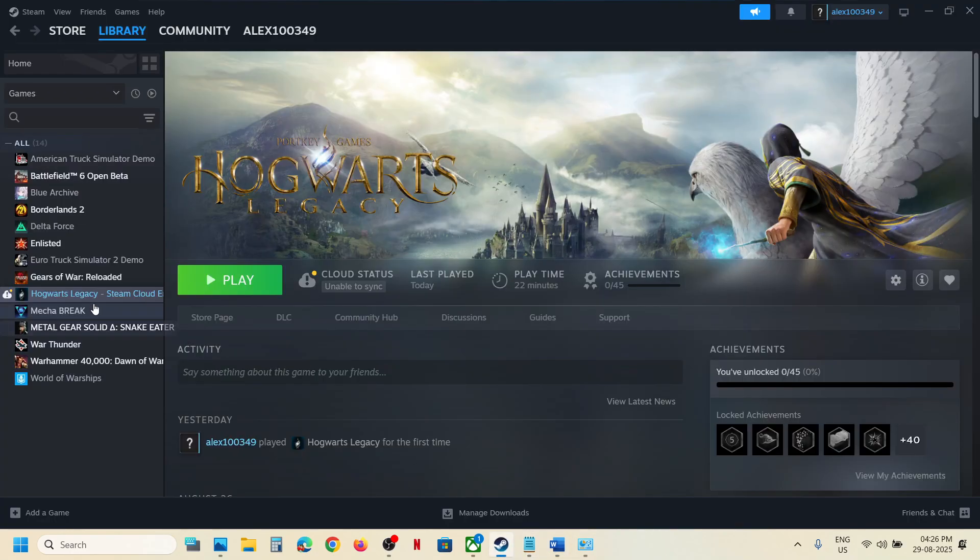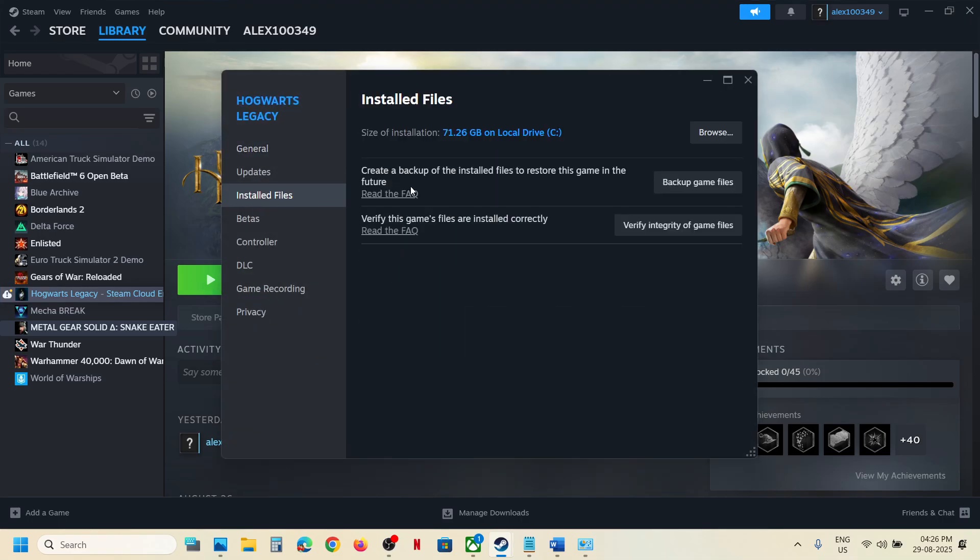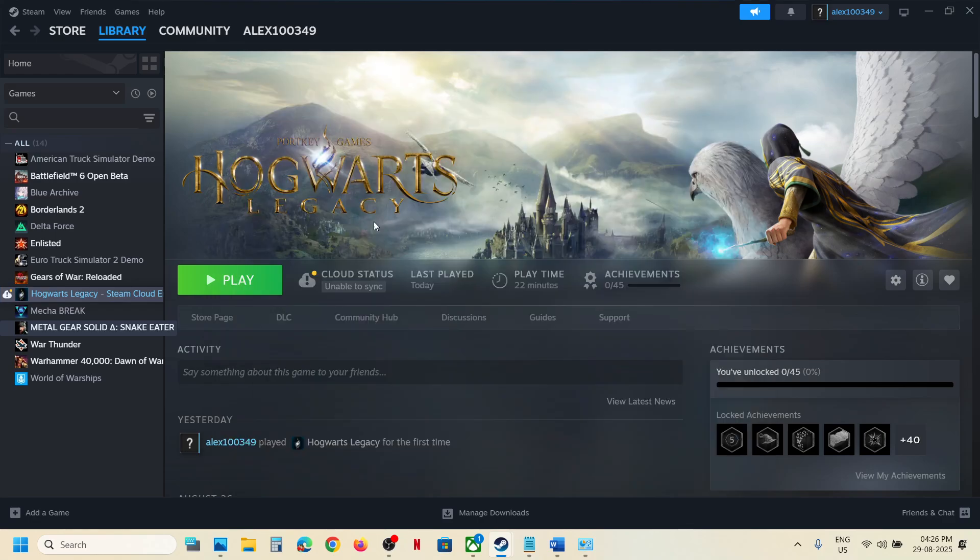If that does not work, the last step is to verify the game files. Right-click on the game, select Properties, go to the Installed Files tab, and click Verify Integrity of Game Files. Once verification is 100% complete, launch the game and check the sound. One of the steps shown in this video should help you fix the audio issue. Thank you so much for your time — please like this video and subscribe to my channel.